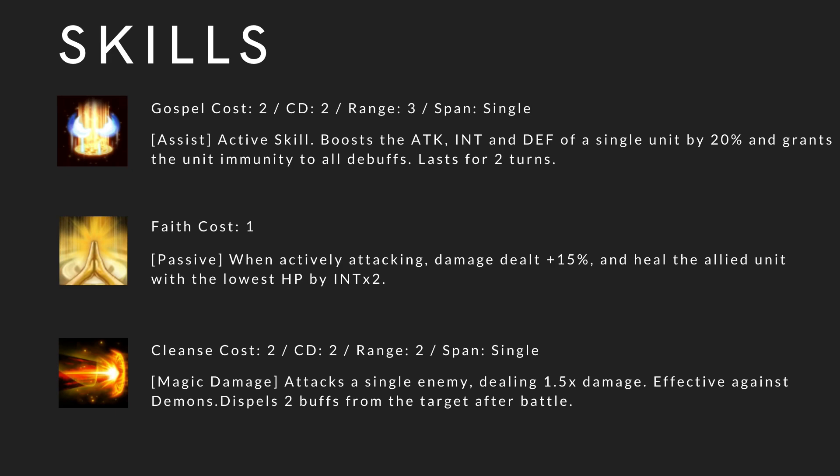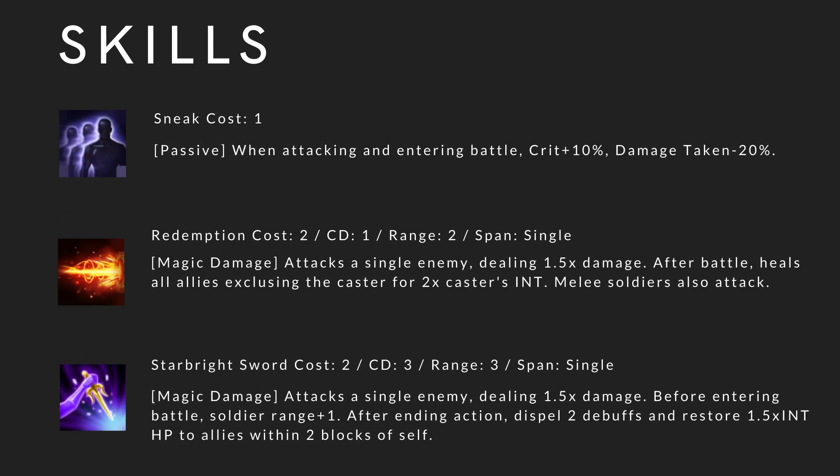Cleanse: cost 2, cooldown 2, range 2, spam single — this is more useful in PvE. Magic damage attacks a single enemy dealing 1.5 times damage, effective against demon. Dispel 2 buffs from the target after battle. Sneak: cost 1, passive — when attacking and entering battle, crit plus 10% and damage taken minus 20%. This skill you'll probably never bring; it's not that useful in PvE nor PvP.